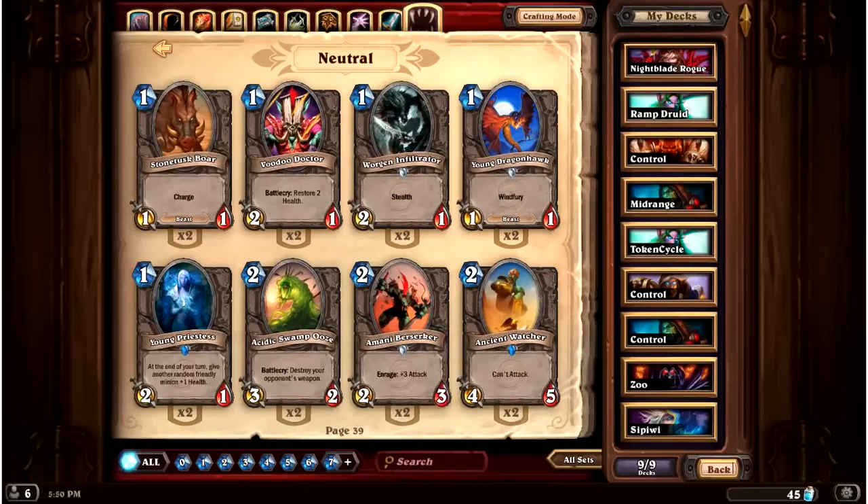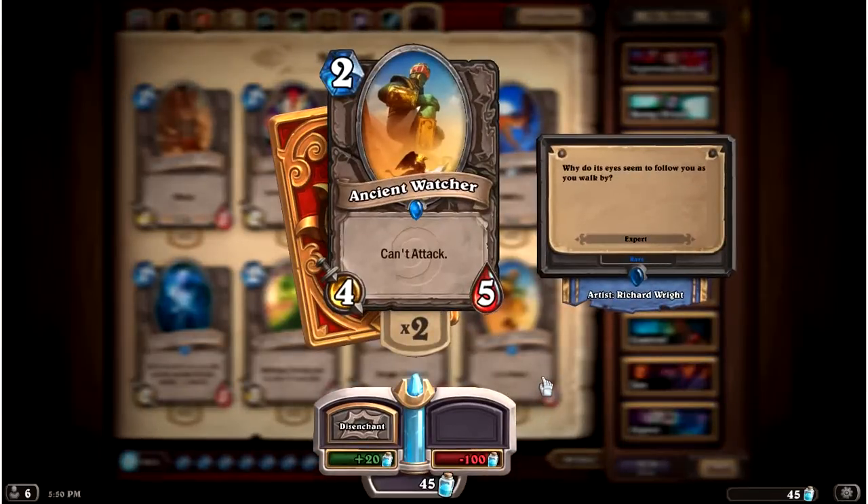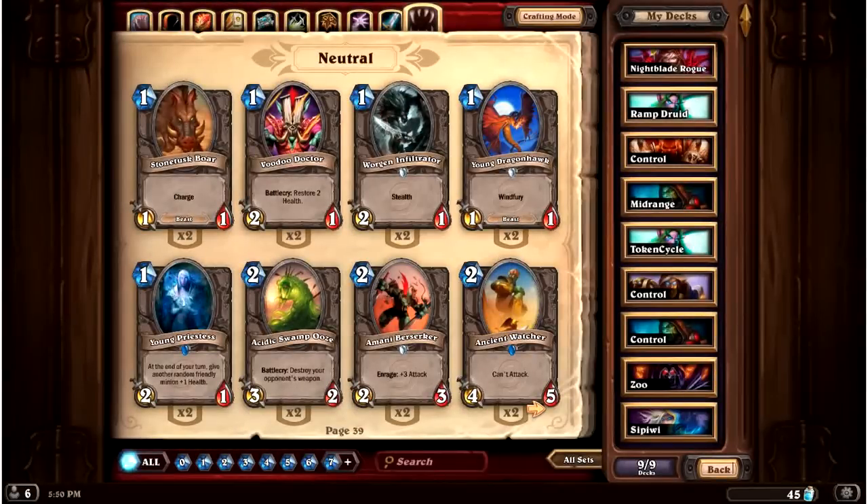So what do I mean by activation cost? The simplest example is the Ancient Watcher. It's in a lot of decks, and you can see why — for the vanilla test, it's nine stats for two mana, which is essentially a Yeti for half the cost. That's twice its value, which is amazing as far as stats are concerned. But it can't attack, so when you play it on its own, it's useless — a dead card your opponent will mostly ignore. So you need some method to activate it.